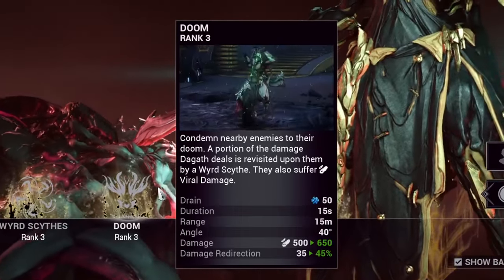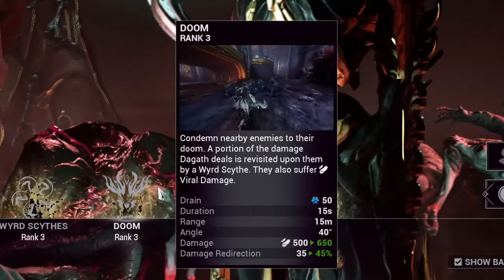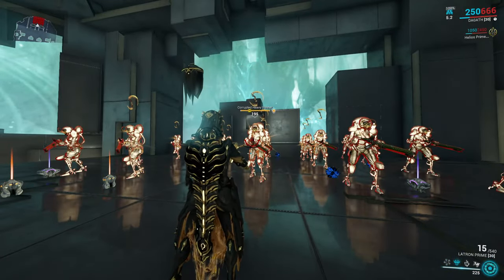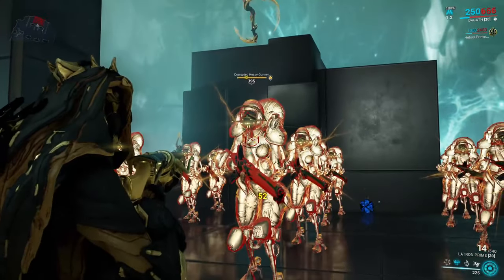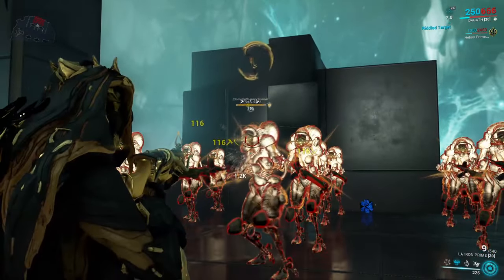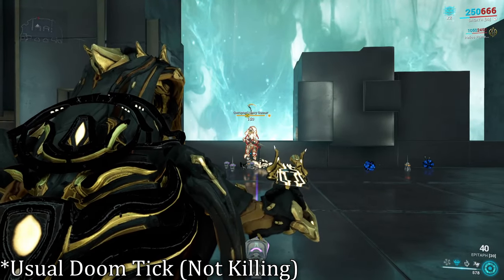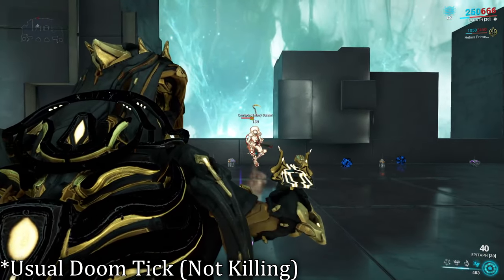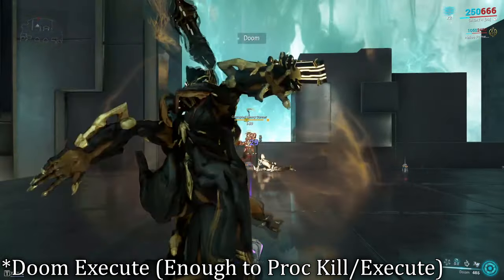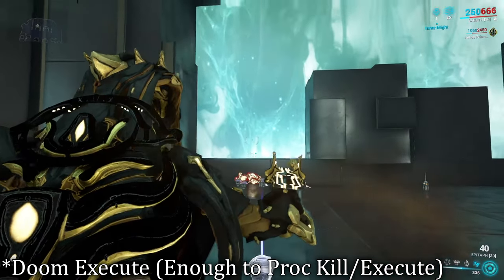In a cone-like angle in front of the Gaff, casting Doom applies a debuff to enemies. This debuff converts a portion of the damage you deal with abilities or weapons and revisits the enemy with one Weird Scythe proc over their heads, dealing viral damage. To put it simply, you're increasing your damage output with a second instance of damage. This scales off duration, so if it lasts longer on the enemy and you have DOTs like Slash, it'll keep re-proccing until either the Slash or Doom timer runs out. When testing, the Doom ability will echo and deal its damage like a slow tick — each scythe proc takes around three seconds to hit.